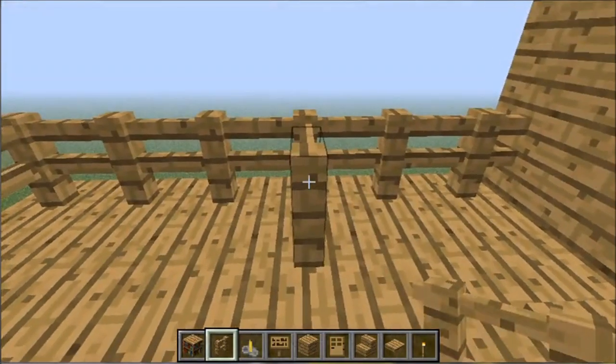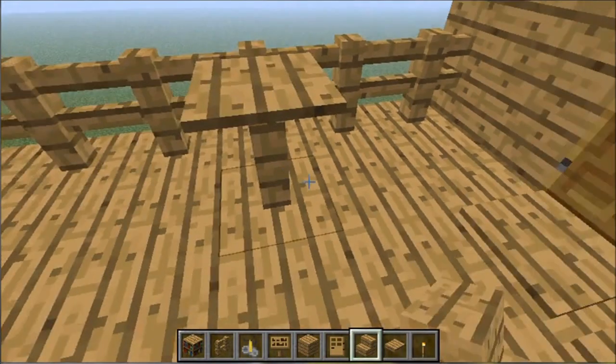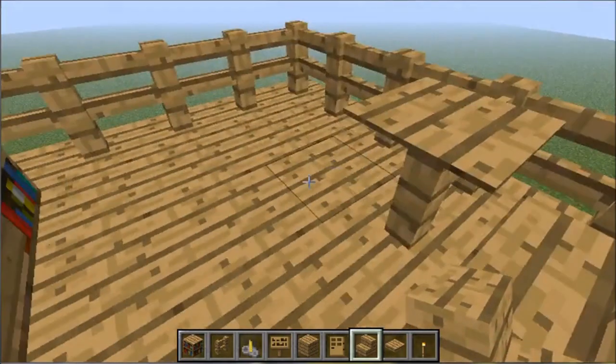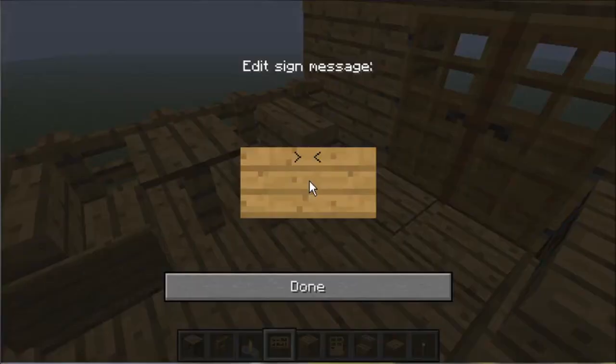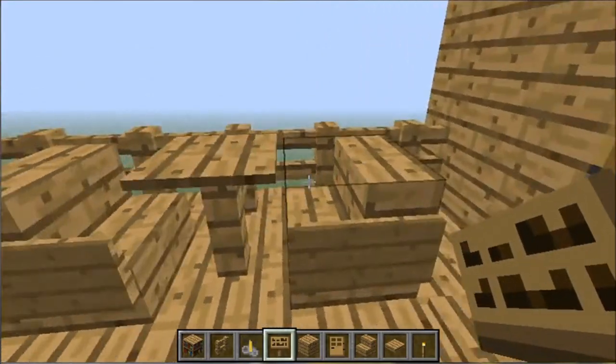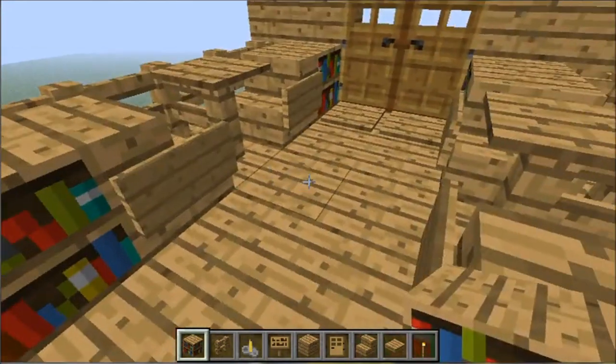Now let's repeat the same setup on the other side. Place the fence, put the pressure plate on the fence, position the two stairs facing each other, put the signs on the sides of the stairs, and add some bookshelves for decoration.